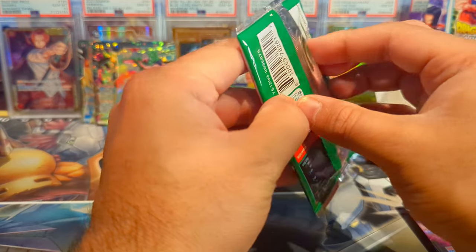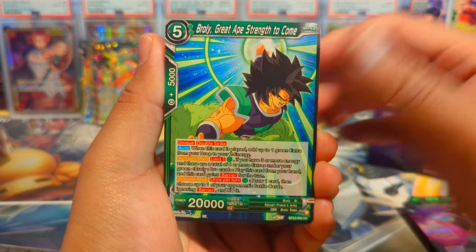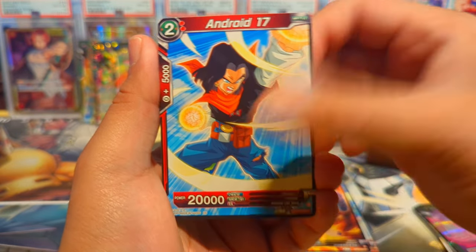Let's get into the right side. Pretty good — about ratio. That's three SRs and one SPR on the left side. Probably three more SRs and three SPRs on the right side. Maybe a secret rare — maybe third box's the charm. Come on.